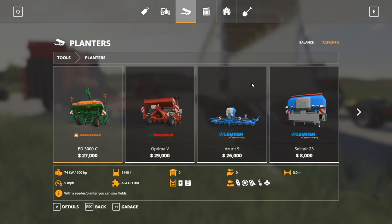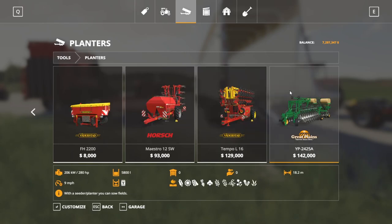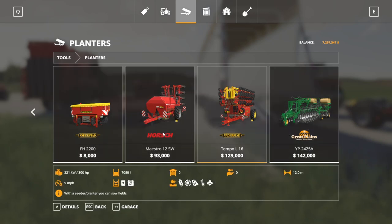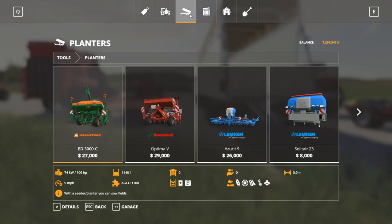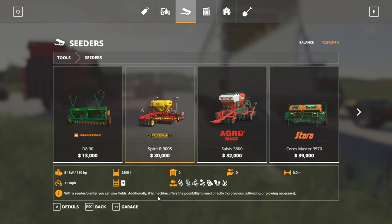Phase two for planting — planters are going to be found here and all of these will work. This one is a little bit special in that it does some of the other row crops as well, so if you're looking for an all-in-one planter-seeder, this is a good option. None of these are going to be direct drill. Essentially what a direct drill means — if we go into seeders, this one here is a direct drill, which means you don't have to plow or cultivate after a harvest, though you may still need to plow if plowing is required.